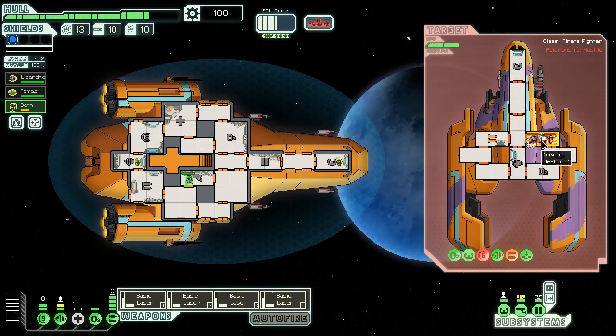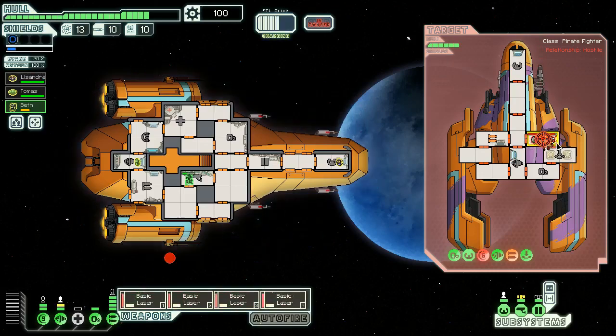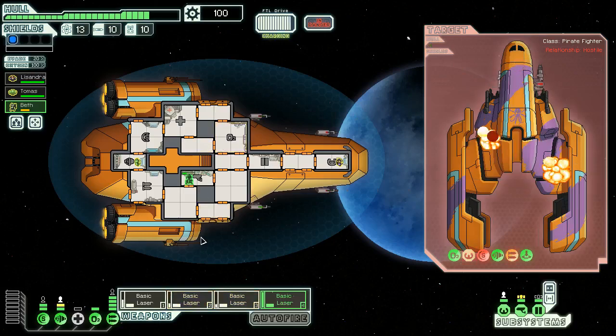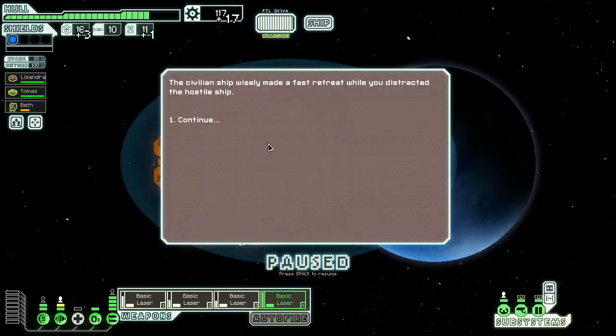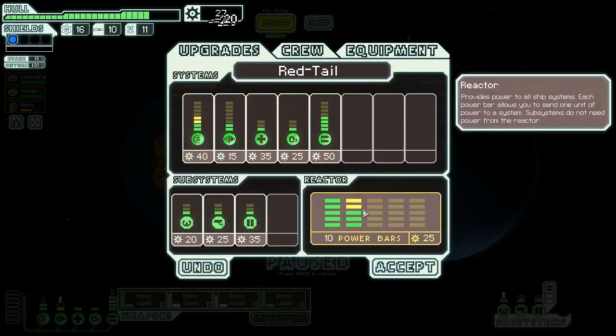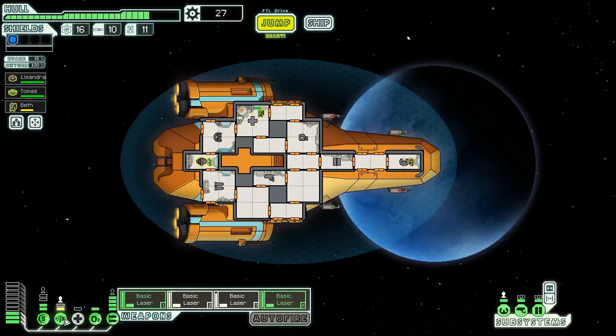I'm going to fire all four shots at shields next just to keep them off. There's a fire in the shields room and now we can really see what's going on. Fire all in the shields room again, maybe get these crew members killed or in a really bad situation. We want to kill them without actually killing the hull. We got 117 scrap from the first sector — pretty good. Next level of shields — make sure to power up the med bay.